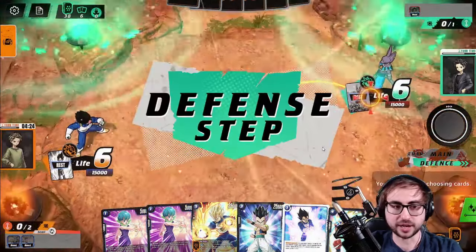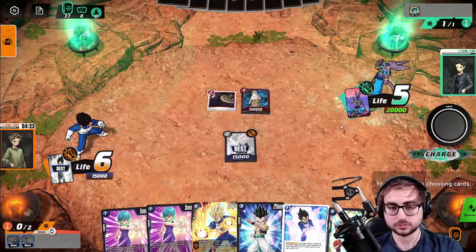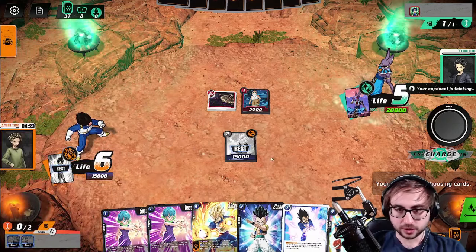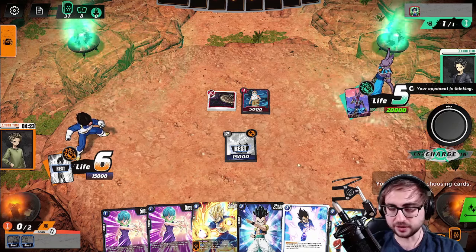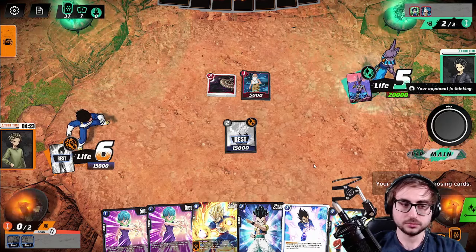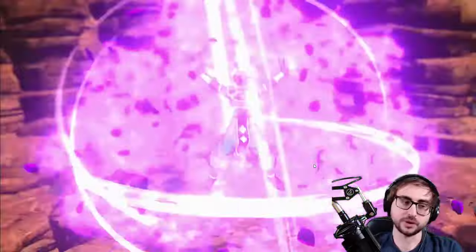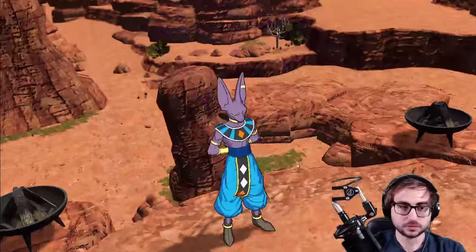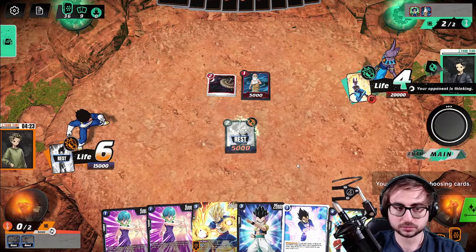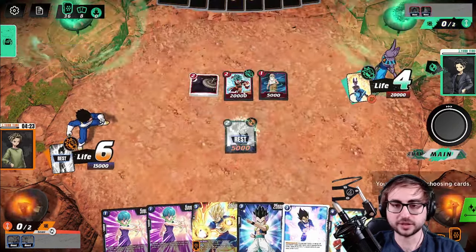I'm going to combo here because that Trunks is just going to die anyway. Let's just be aggressive. They're incentivized to attack into Vegeta anyway because of their crit, so attacking into our battle card is like negative one card — they want to benefit from critical. They're just flipping. Well, Trunks is just very dead — we're going to let that die. Okay, it's going to incidentally die from this, but honestly that's really nice because we're getting hit twice, so we get to go to four. Beerus probably needed to attack into the Trunks.